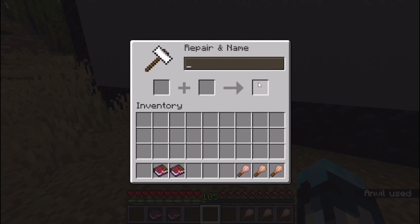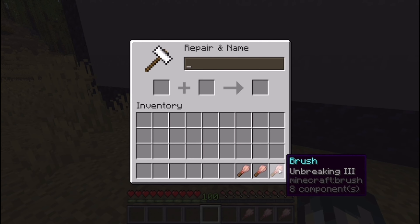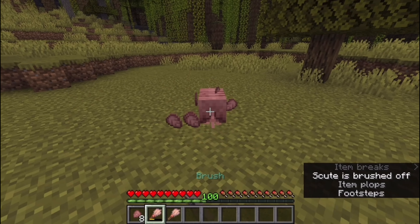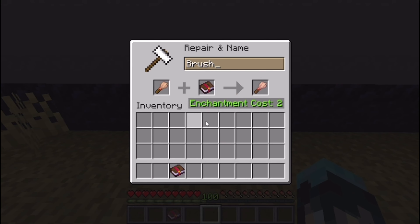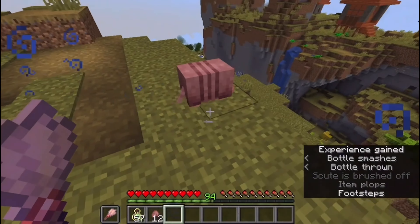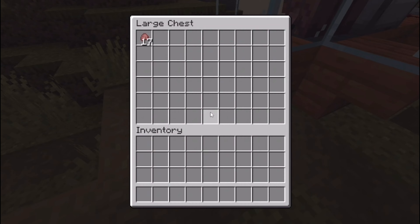Brushes are of course enchantable, and with the Unbreaking enchantment, more armadillo scutes can be obtained with a single brush tool, though the amount may vary. Repairing a brush is also possible with the Mending enchantment applied, making armadillo scute harvesting infinite with just one fully enchanted brush. Dispensers containing a brush tool can also brush an armadillo's shell for its scute when activated.